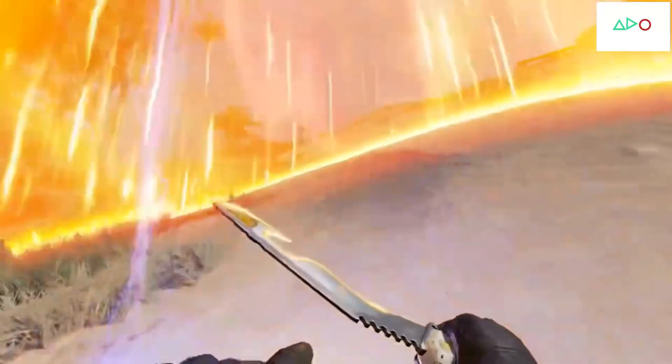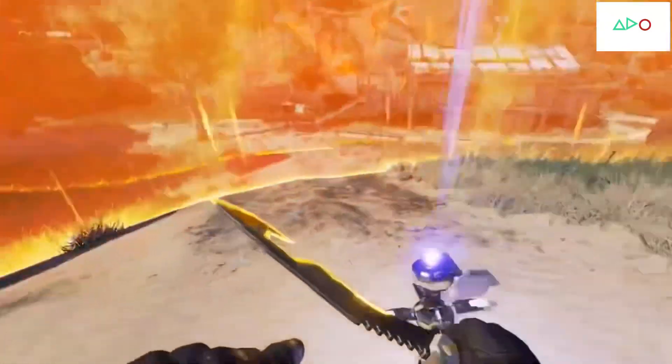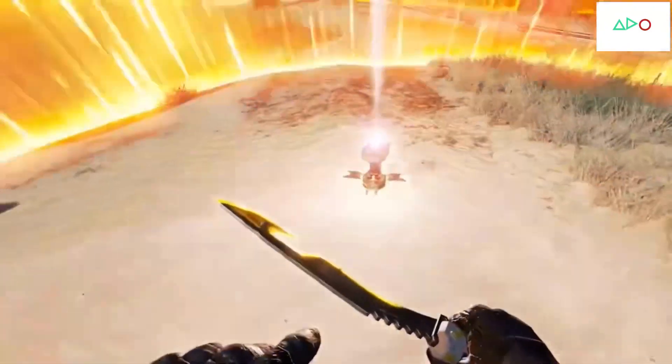When you loot the heat shield, you'll be able to throw it out. And if you throw it into the ring, it's actually going to create this protective dome that will keep you safe in the ring. So it will avoid any ring tick damage while you're in there. One of the really cool things about the heat shield is that it actually takes all of that energy that it's protecting you from and converts it into a fast healing aura.